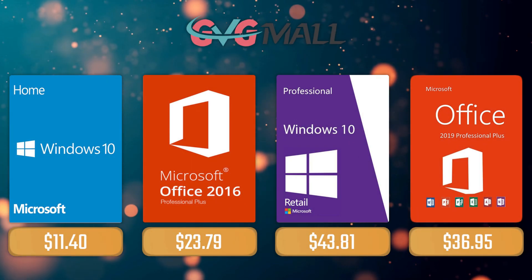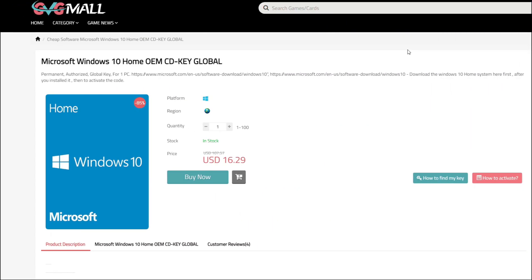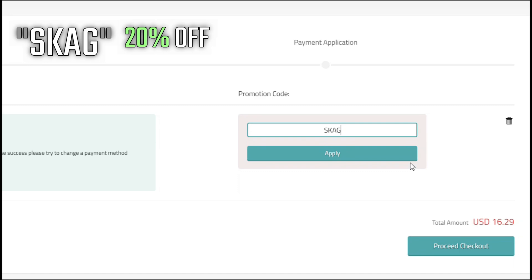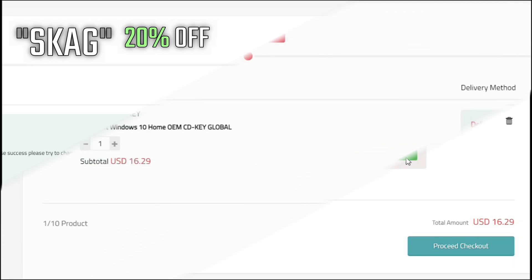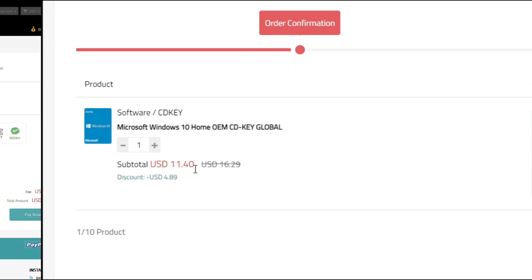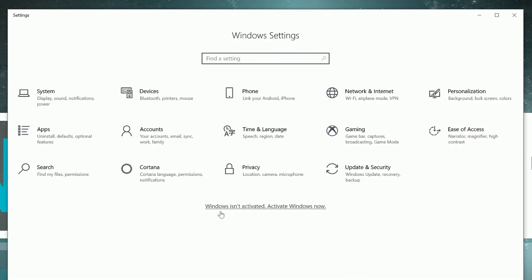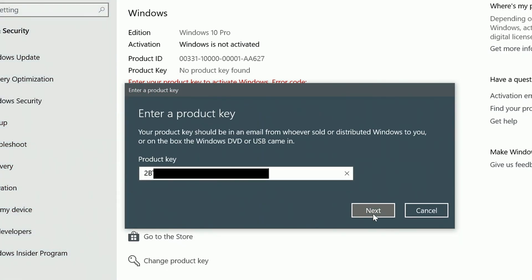For today's sponsor we have GVGMall, where you can acquire your Windows 10 Home serial key for only $16, and using my SKAG discount code will get you 20% off, making it only $11. After the payment you'll receive the key in your account, and after getting it you simply need to enter it in your Windows settings and you have an activated system.